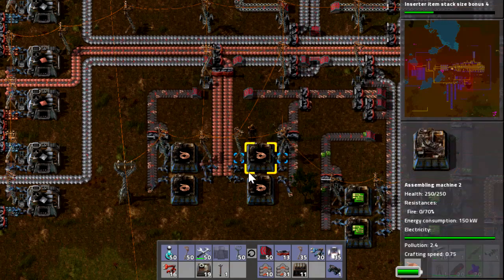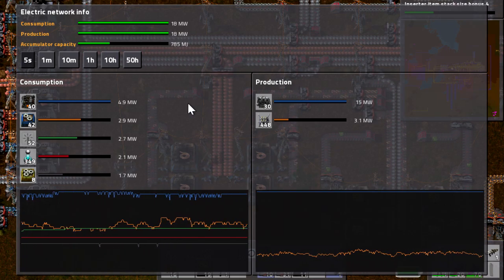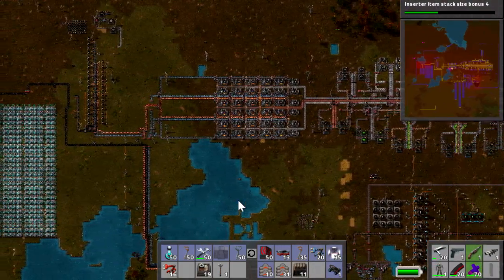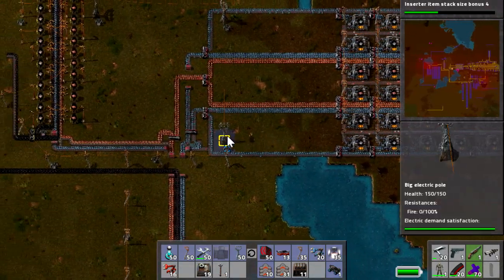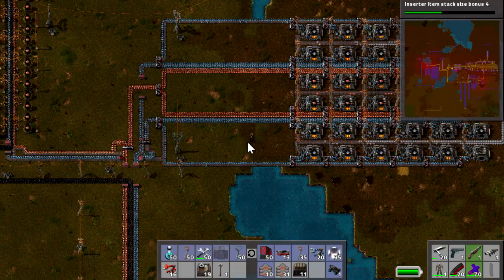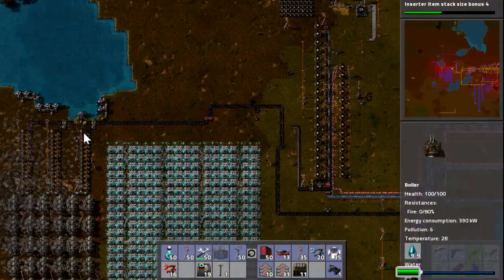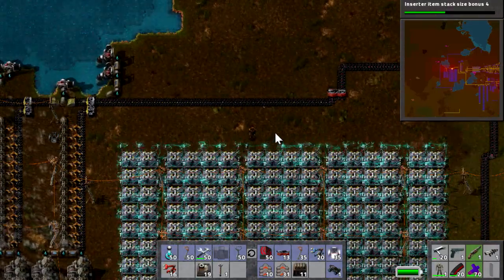I'd like to keep moving forward getting our research steadily supported by our income of copper and iron. You can see our accumulator capacity is steadily crumbling — it's been going all the way down. So we are not producing enough power for this system. What we're going to do is expand our power over on this side — add some more boilers, which means using more coal. But I would like to move up to solar power in the future. So it's only going to be temporary, but I will dismantle all of this stuff and get it expanded so we can keep our science going while these accumulators are running out.